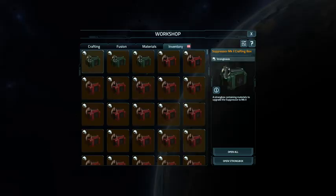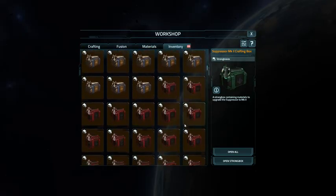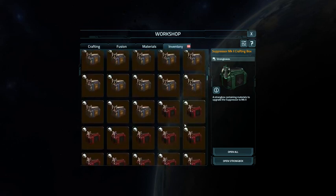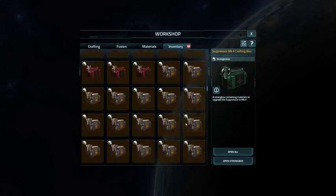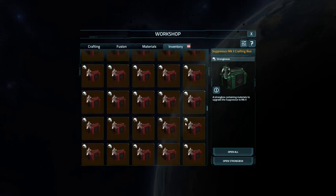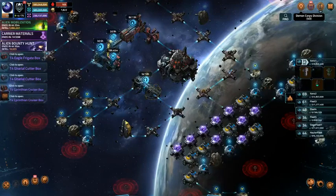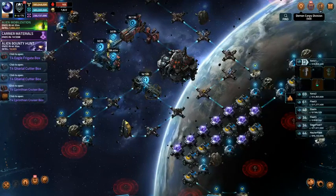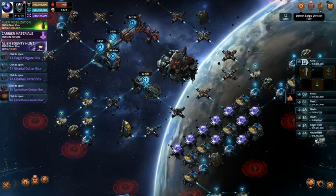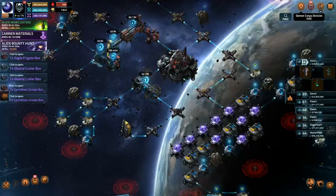I've got crafting materials in my strong boxes — not even going to try to count them, it goes on and on. We'll see how many there are when I get to the point of opening them all. Right now there's still 4 hours and 55 minutes to go. I'll do a recap on the rewards at the end of the day.